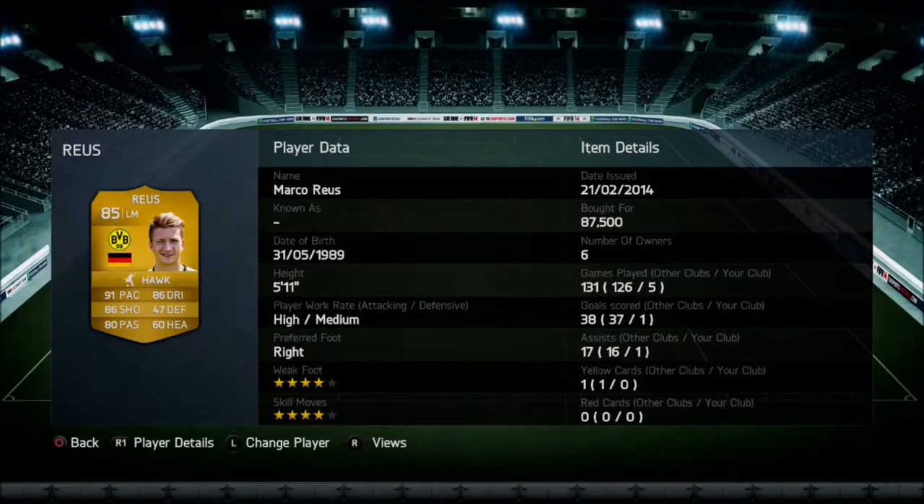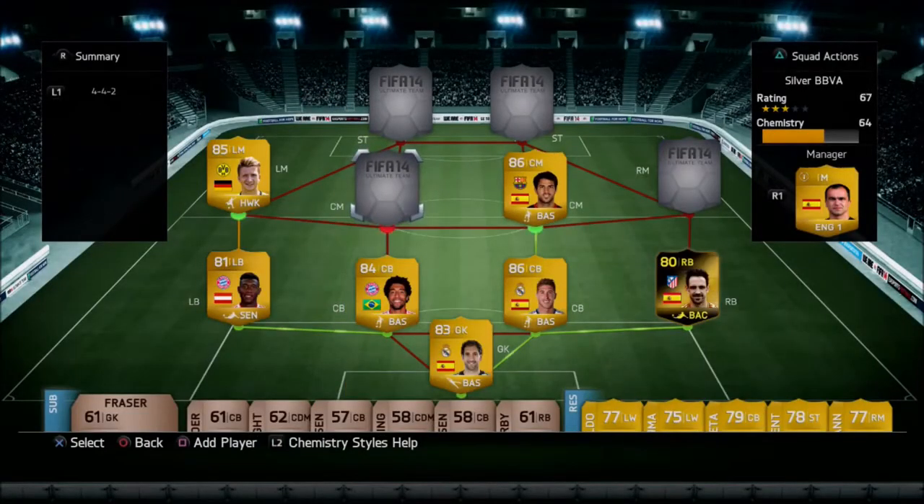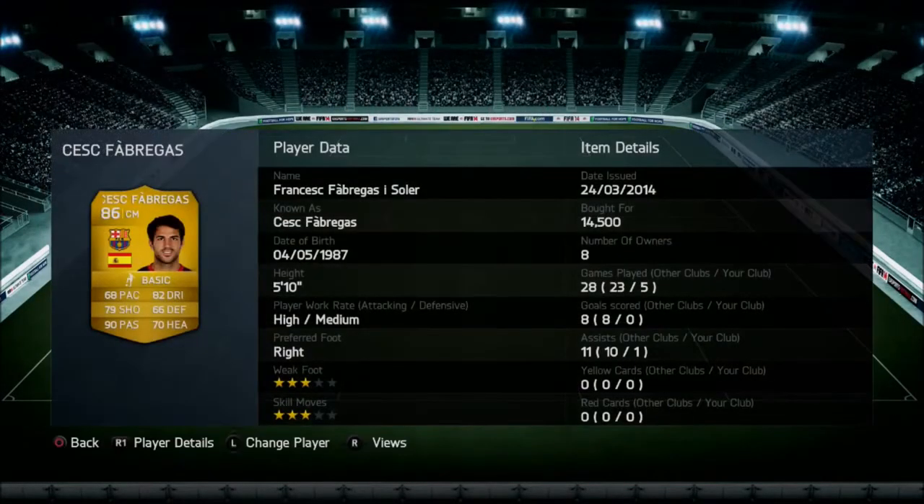The left midfielder is Marco Reus at 87,500 coins — a hefty price tag. He has 91 pace, 86 shooting, 86 dribbling with the hawk chemistry style on, 4-star weak foot, and 4-star skill moves. He's only managed a goal and an assist in the first 5 games. I'm hoping he gels with the team more and gets a couple more goals and assists, and then he'll start working towards being one of my favourite players on the team.